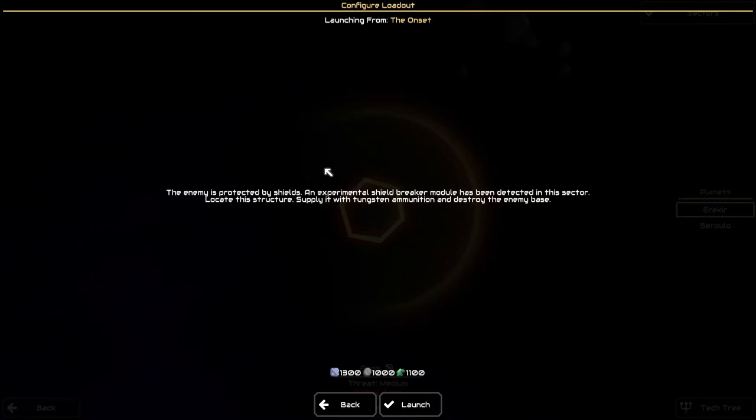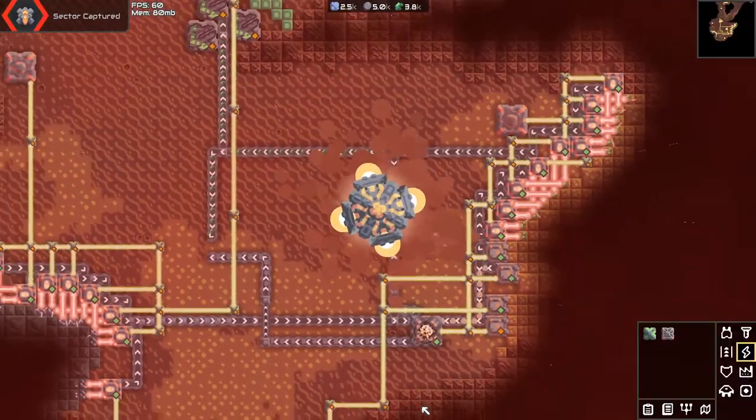The mission briefing: the enemy is protected by shields, and an experimental shield-breaker module has been detected in this sector. Locate this structure, supply it with tungsten ammunition, and destroy the enemy base. Alright, launch.